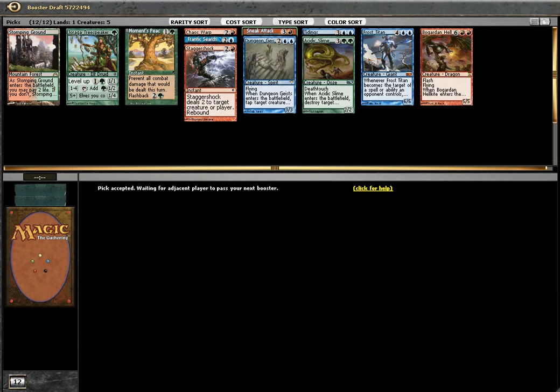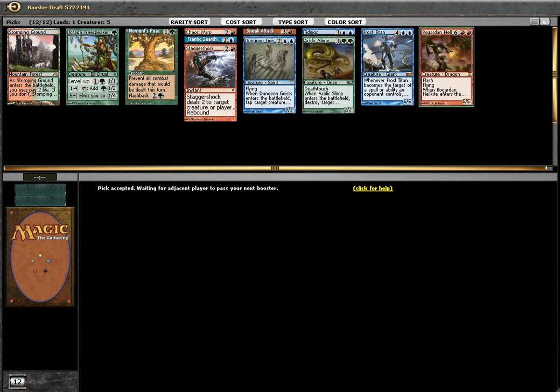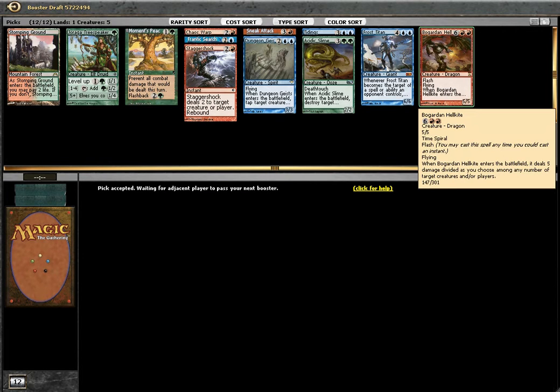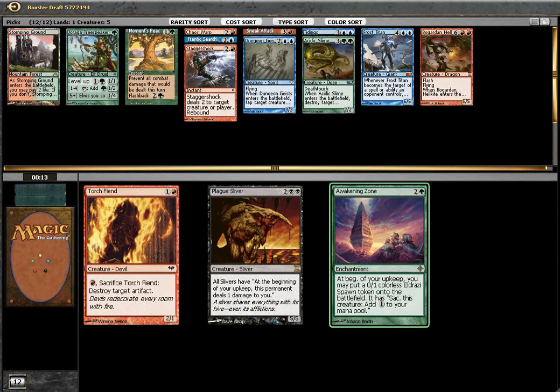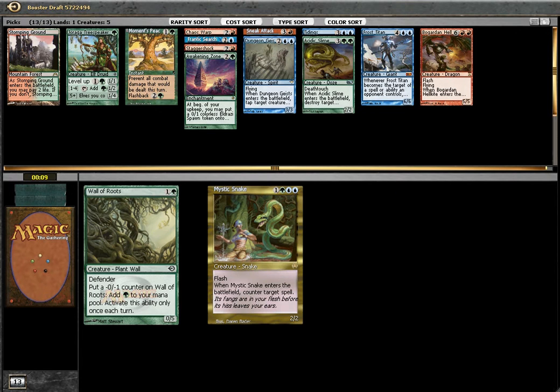So red would be a splash instead, and I'll play heavy green, then blue, then red. Snake Attack — I just need a couple of red sources on the battlefield so I can win with these two guys. But these two guys are not as much as I would like. Awakening Zone. I would obviously like very big creatures — namely Eldrazi.